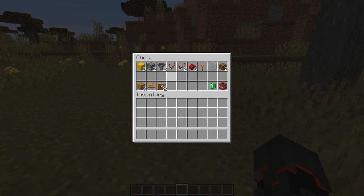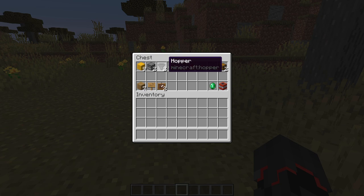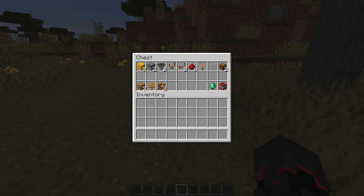To build our trading machine we need nine blocks — in my case yellow wool — two droppers, two hoppers, one redstone comparator, two redstone repeaters, six redstone dust, one redstone torch, one block of glass, and two chests. We also need two items to trade with; I choose the emerald and TNT.